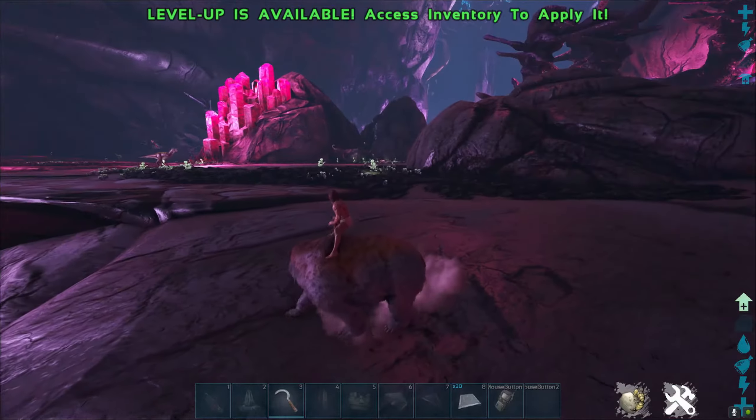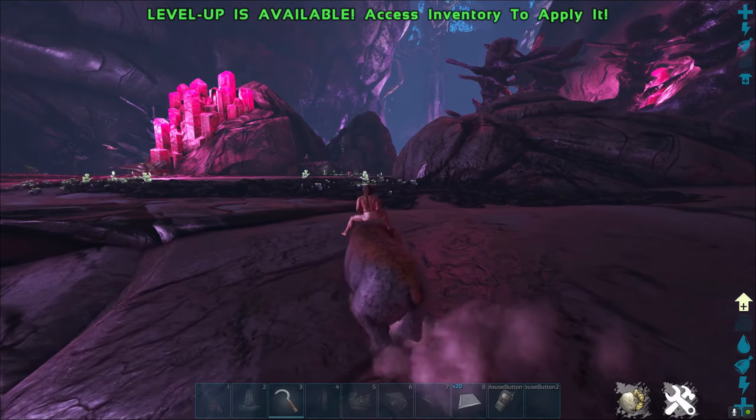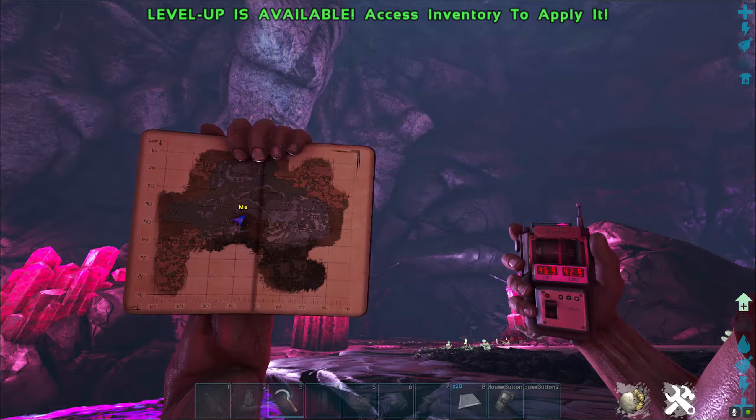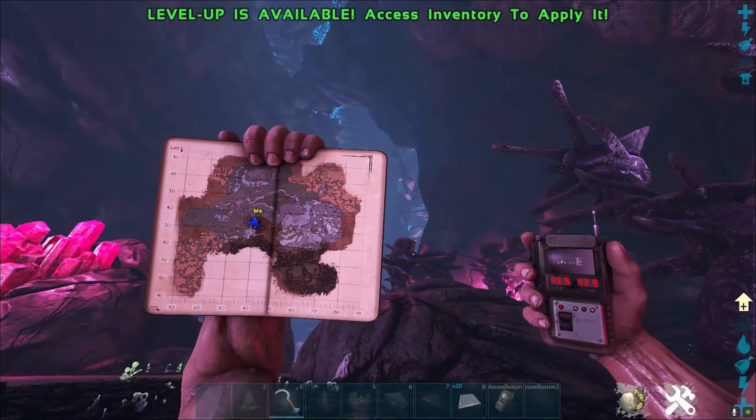All you need to do is head over to the paid DLC Aberration, more specifically the pink zone. Here on the map: 46.9, 42.9.